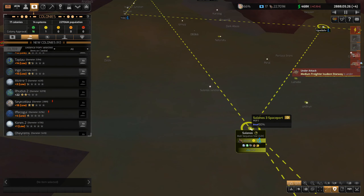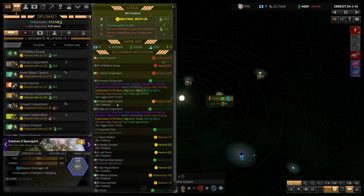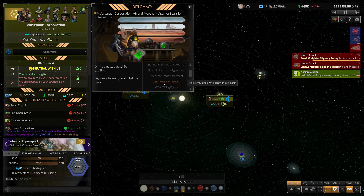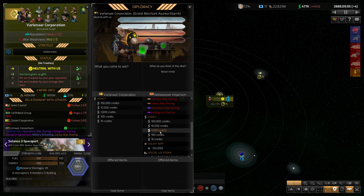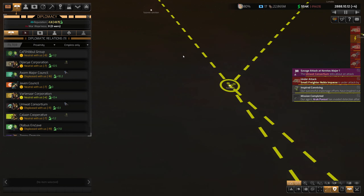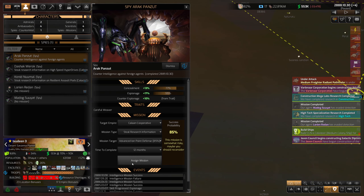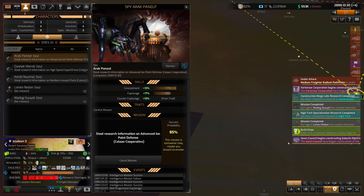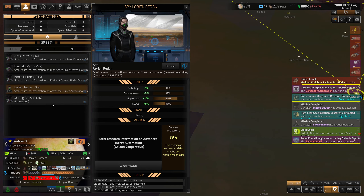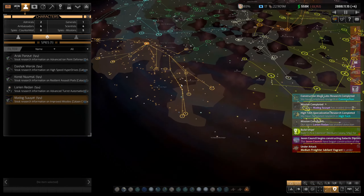I don't think I've tried to steal anything from these guys. Let's take a quick look — their reputation's good, they're neutral with us, not angry. These guys are angry with each other though, which is kind of nice. Can I become friendly with them? I certainly don't want to give them my galaxy map — that's way too much money. Advanced ion point defense — let's go back to stealing that. The tech list is getting smaller and smaller.